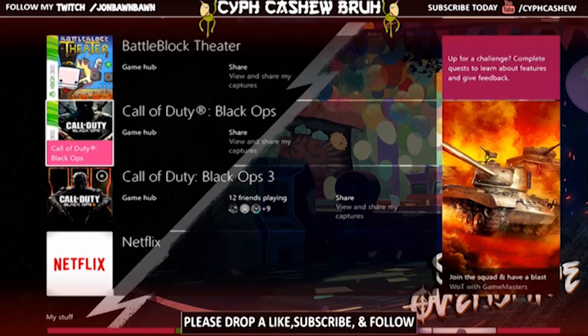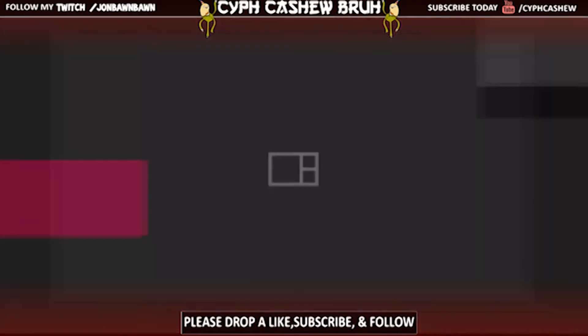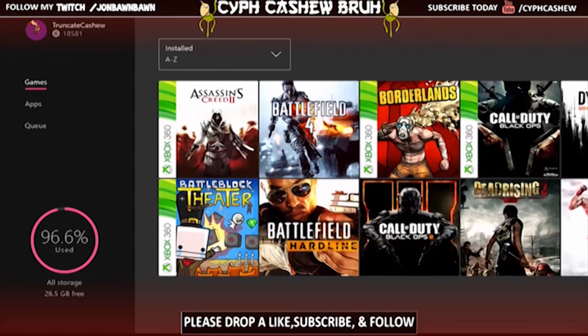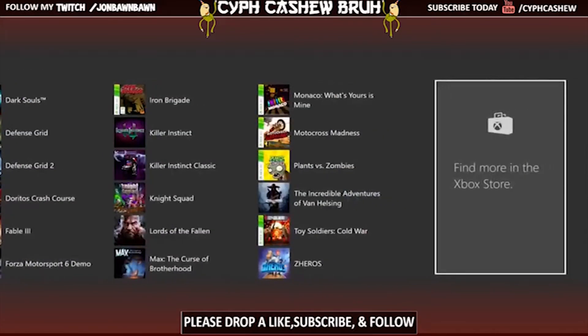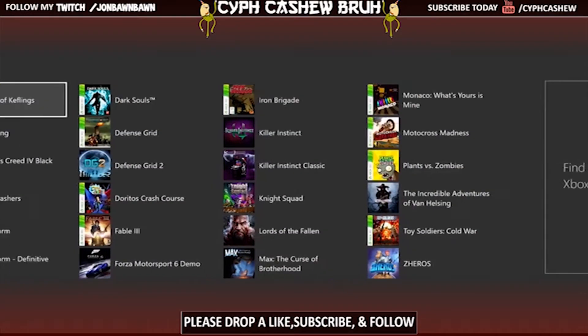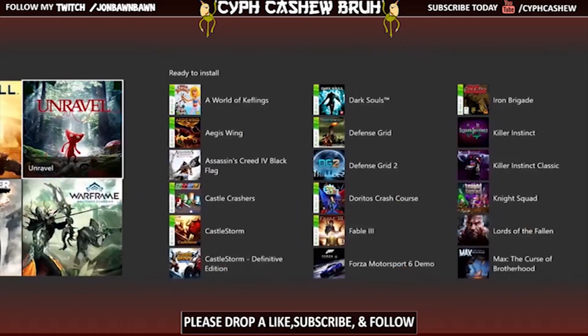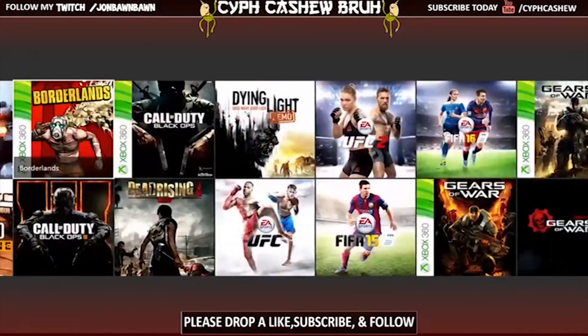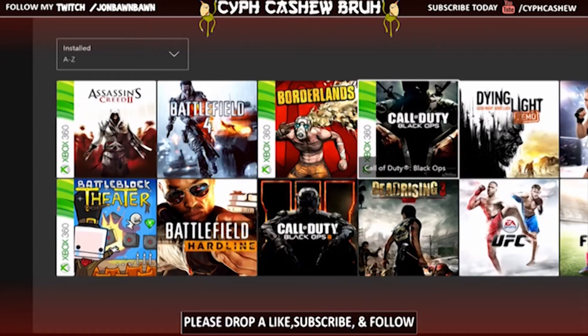If you want the map packs, here's how you do it. You go to Games and Apps. If you bought Black Ops 1 on Xbox 360 digitally, it should come up right here — it should show Call of Duty: Black Ops. Then you download it and you have it.